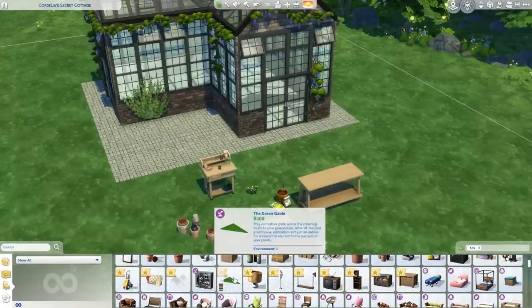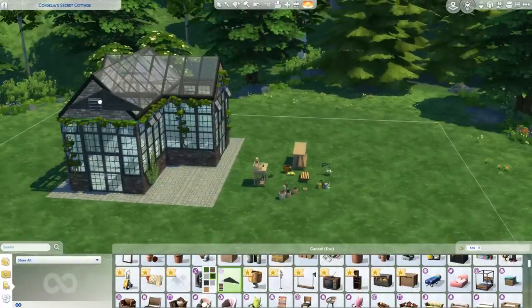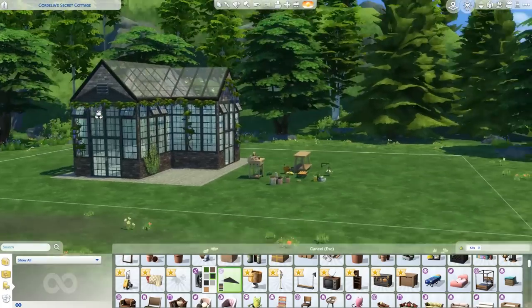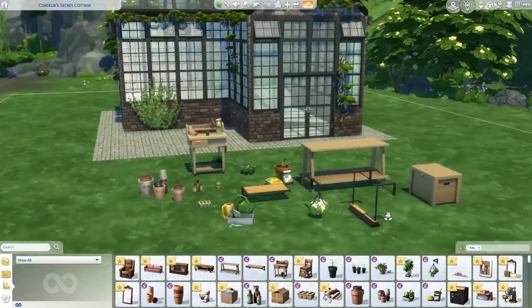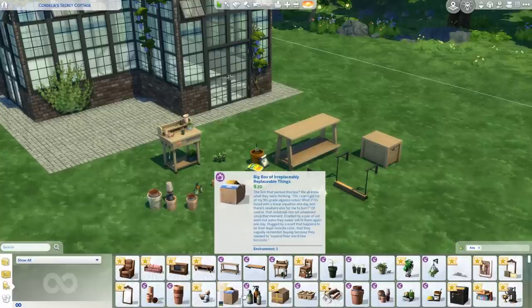What is this? 'This ventilation grate will be the crowning touch to your greenhouse.' I don't know what this is or where to put it because my walls are tall. I think that is all of the new items — the rest of these marked ones are from the Basement kit, whatever it was called.